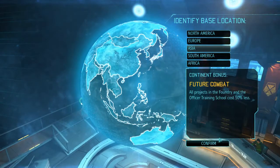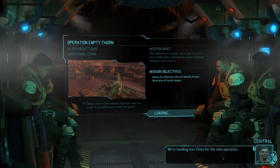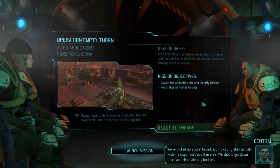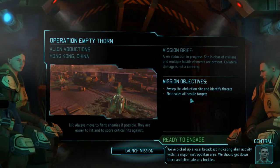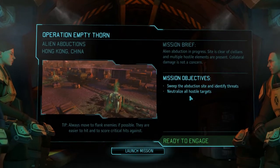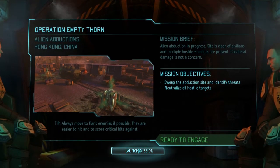Here is a little briefing session. It will only tell you which type of mission you are on. The first time you do a mission — a terror mission, abduction, or council mission — it's worth reading through, but otherwise it's no new information.